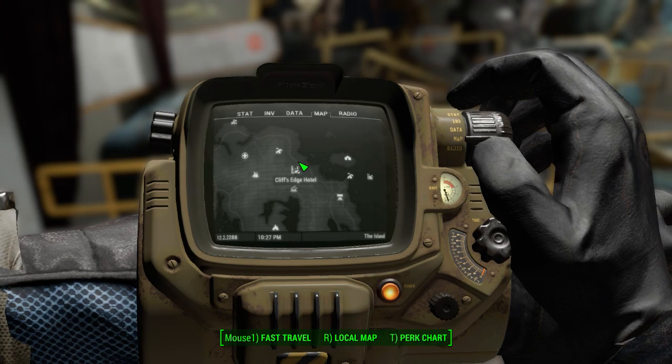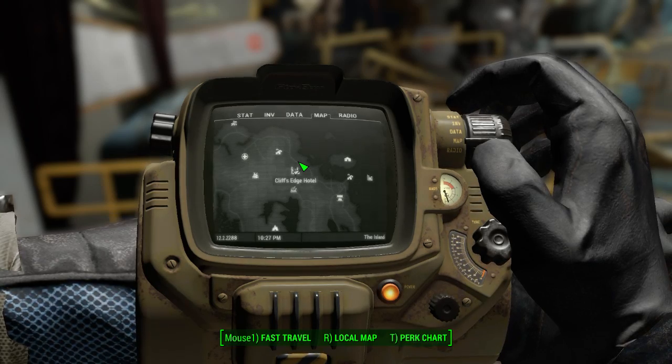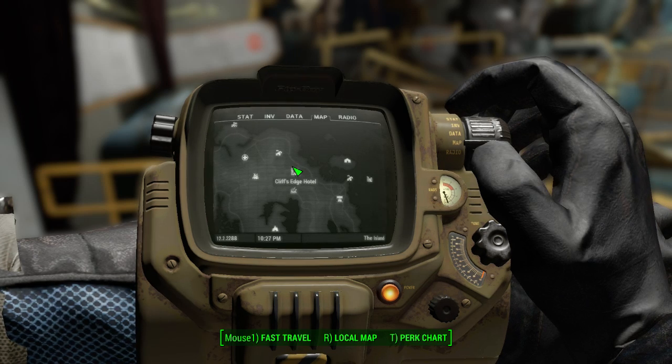Hey everyone, I'm here at the location of a unique hat called the Dapper Gent. We'll find out what the exact name is in a second, but anyways, it's in Vault 118. You can pick it up from the vendor here, and in case you don't know where Vault 118 is, it's under the Cliff's Edge Hotel.